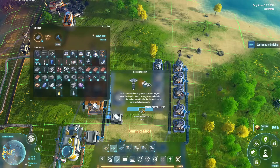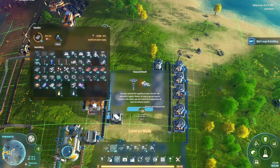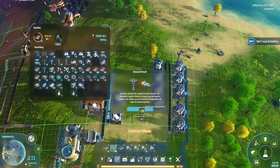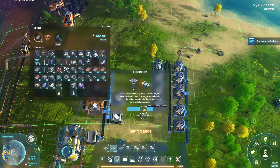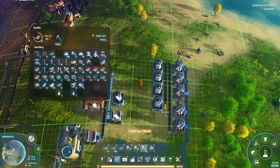Interstellar logistics system unlocked at the magnificent space elevator. As long as you put logistics vessels in the station, you will realise the transportation of materials between planets. Very, very nice — we definitely need to get that underway.